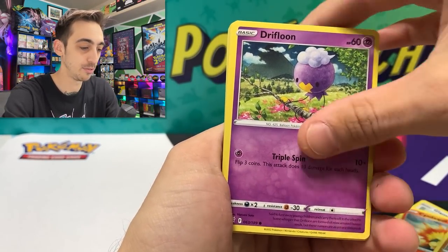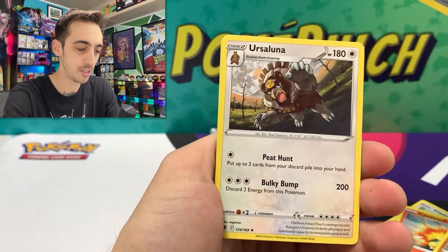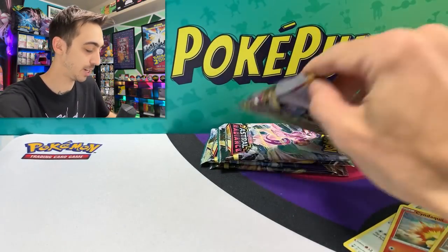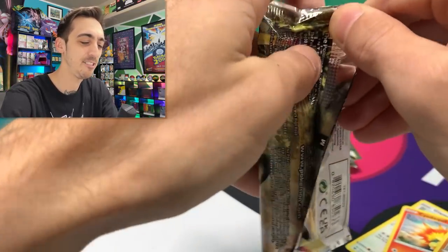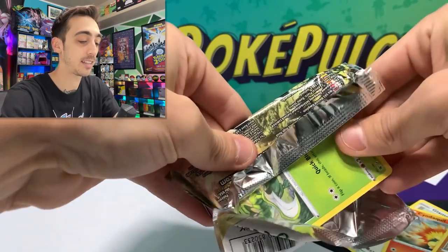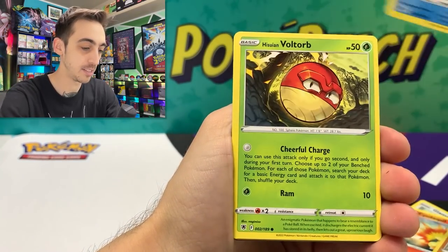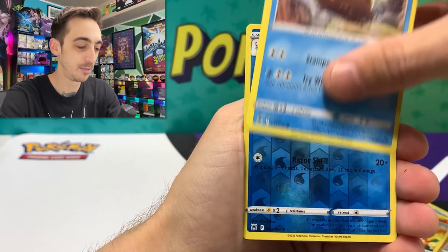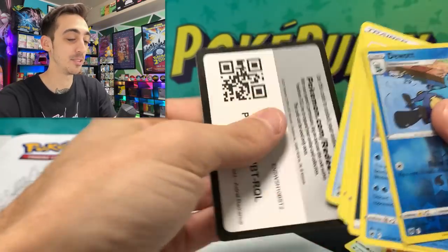We've got Combee, Drifloon, Psyduck, Togepi, Bronzor. There's a reverse. And a non-holo Ursaluna for the rare. Let's keep it going. Scyther, Hisuian Basquin, Hisuian Voltorb, Glammeow, Swinub, Dewat in our Trainer Gallery, and a non-holo Mamoswine for the rare. Nothing in that pack. We've got four left here from the Elite Trainer box, and we'll get into the Kleavor V-Star box.